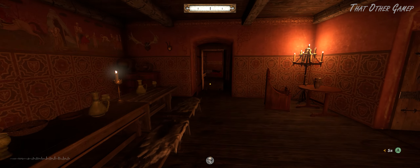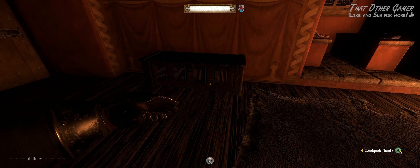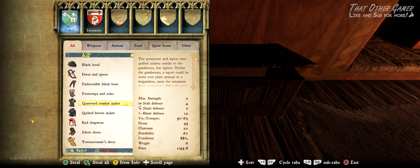We then proceed to the other room across from this one, where the Chamberlain is sleeping, and unlock this chest. Inside are more high value items, including this awesome looking combat jacket.